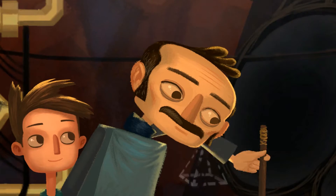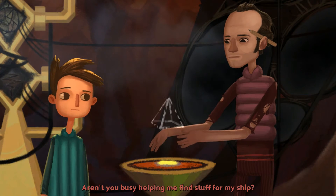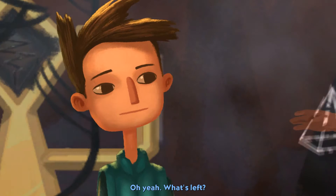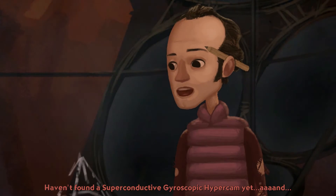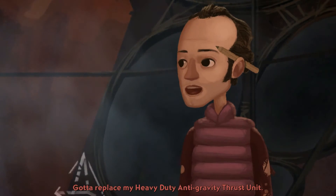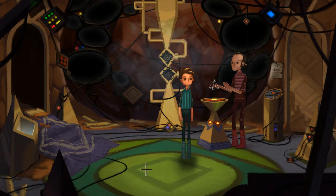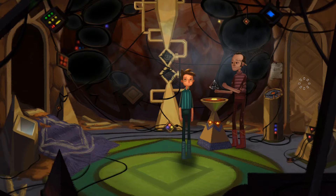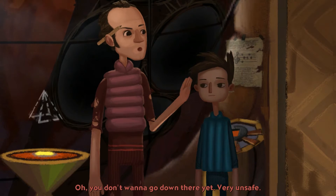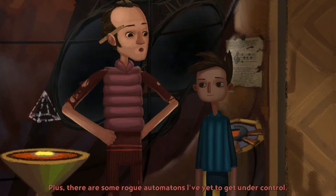Do you now? Amazing. Just like my dad used to make. Let me at that hull and I'll start patching around. Can I go down there? Aren't you busy helping me find stuff for my ship? What's left? Still need an electronics genius, a radiation suit, a superconductive gyroscopic hypercam, and a heavy-duty anti-gravity thrust unit. Once we take care of that, we'll be ready to fly. Many sub-levels are structurally unsound — who knows if the air is breathable, plus there are rogue automatons I've yet to get under control.